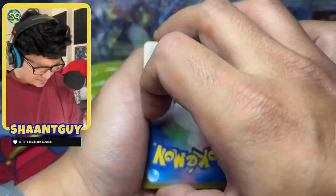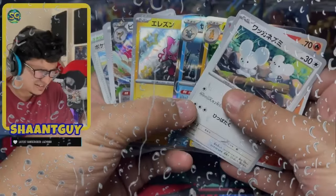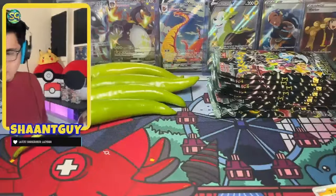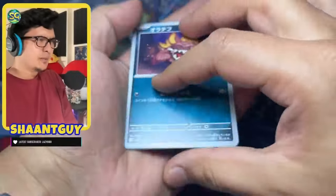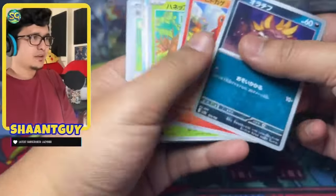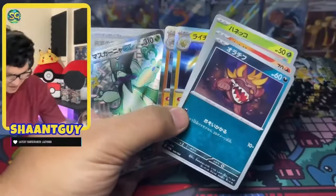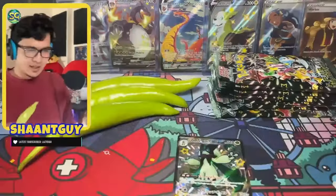Please god, I can't even slow roll this. Let's go. Come on. No god pack. Thank you. What do we have? Raichu. Oh no. No.